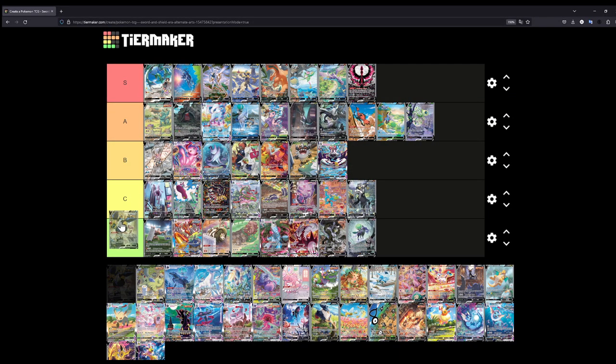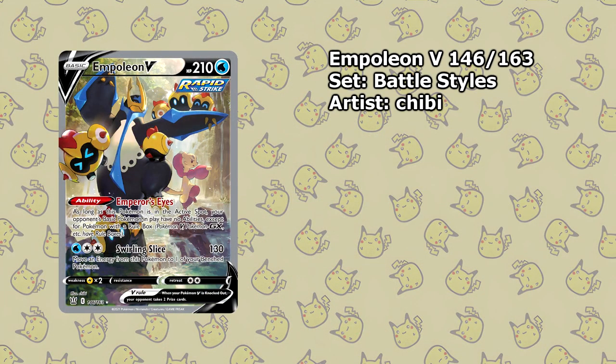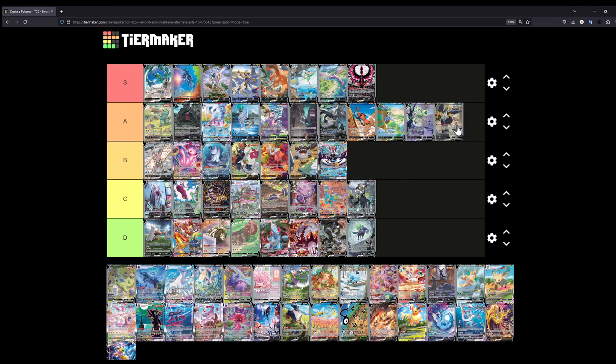Let's continue on. The Empoleon VMAX — one of the first alternate arts introduced in Battle Styles. You have a lot of different Pokémon in the background training together with the Empoleon — the Piplup most notably, and the Mienfoo actually training with it. It looks like they're in a valley with a waterfall behind them. This is a really really cool illustration. I'll put this at B — I might want to switch it to A, but I'll stick to B. There are still a lot of cards to rank.